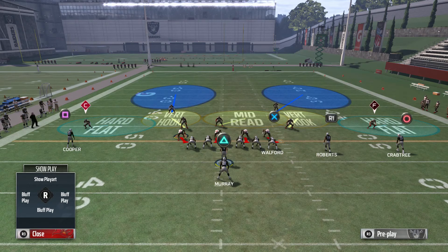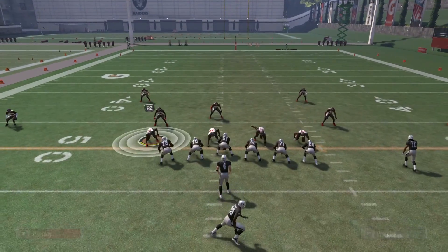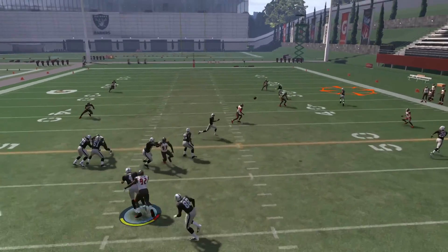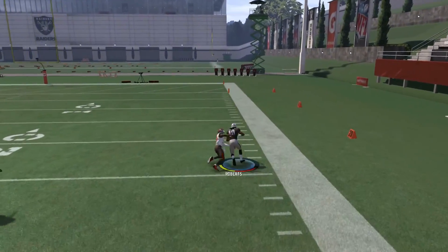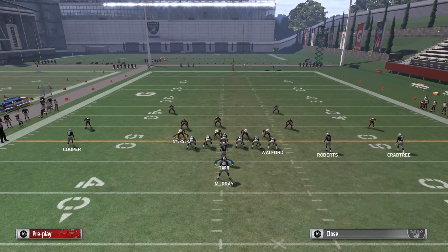As you can see, the defense is in a Cover 2. I'm going to show you what happens if he plays in a hard flat. The corners on the outside are in the hard flat, and the main guy you're looking at is R1. As you see, he's going to get open over there and you can just hit him in stride — he's going to take that for a big gain every single time.